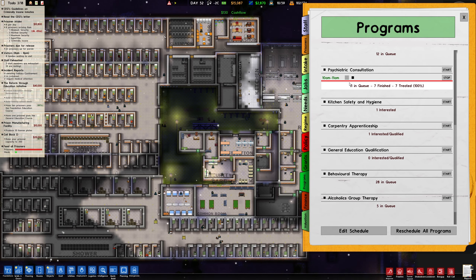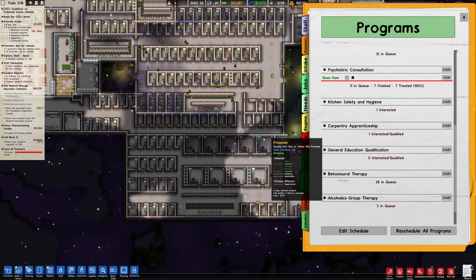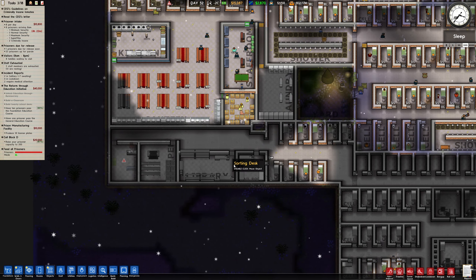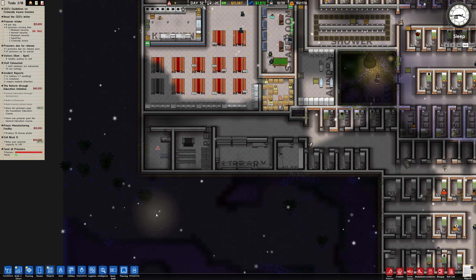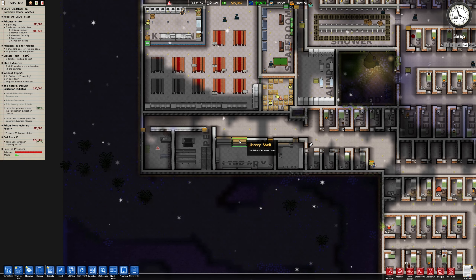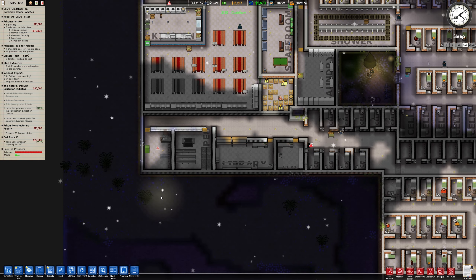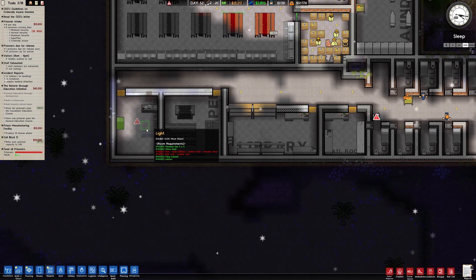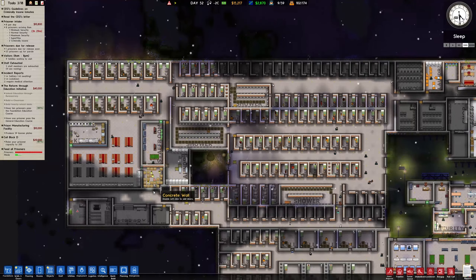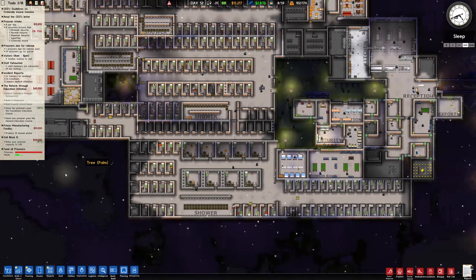I'm not sure what the red line means - does that mean too many? I'm still not sure why this area is dark even though I've got lights down here. Is it because there's no staff members there? Even with the auto lights - I just want permanent lights. Just waiting for them.